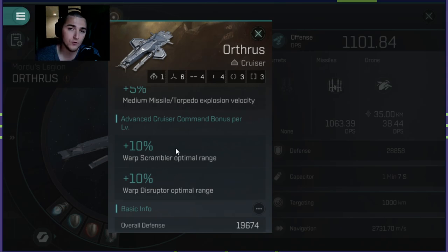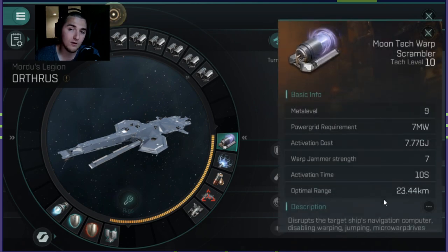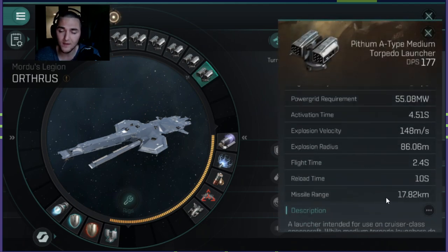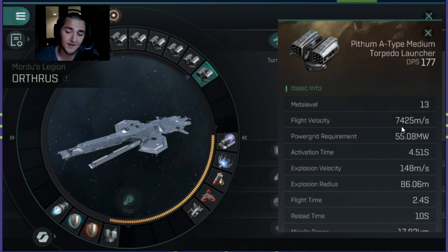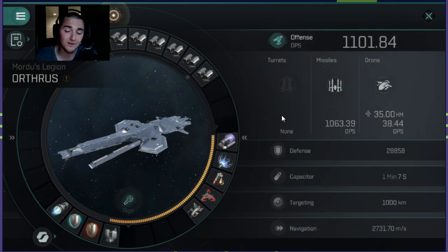It also has increased warp scrambler range, which is really nice. With my warp scrambler I'm at twenty-three point four-four kilometers of range, which is pretty good. My range with the torpedoes I'm currently equipped with is seventeen point eight-two kilometers. I'm going to get extremely close, launch these torpedoes, and they move at seven thousand four hundred and twenty-five meters per second. These can basically hit any ship I engage within eighteen kilometers.